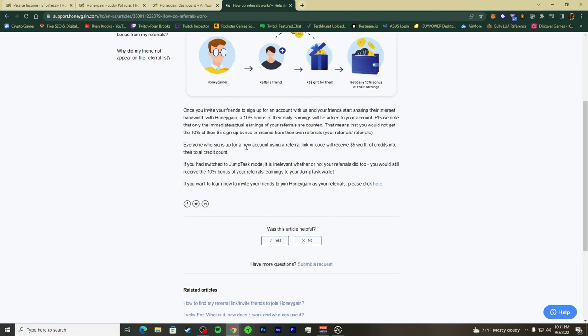If you switch to JumpTask mode, it doesn't matter — it's irrelevant whether your referrals did the same. As long as they're still using HoneyGain and earning through JumpTask, they're still earning for you too. You still receive the 10% bonus, paid to your JumpTask wallet. The company forks that out to you — they're not taking it from your friends.